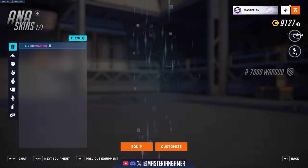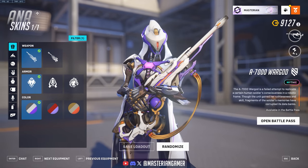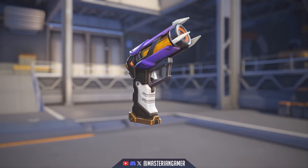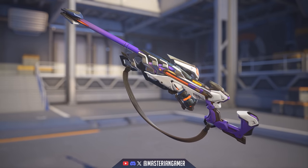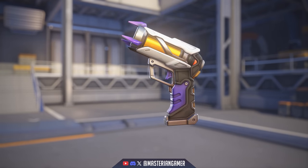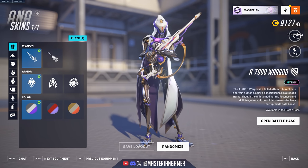Moving on to the season six specific cosmetics, first up let's take a look at the brand new mythic skin added for Ana — the A7000 War God. There's the default design, but let's jump into the customization. Starting with the weapon types, this first one has a very cool sci-fi design. I quite like the floating sphere for the ammo capsule — that's a really cool look. The sleep dart has basically the original design, nothing special there. The second weapon variant is a bit different; I don't like it quite as much since it seems more generic and you don't get the cool ammo capsule sphere.